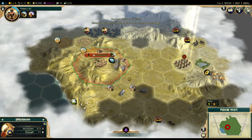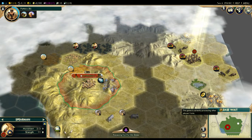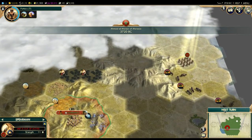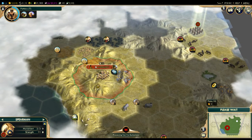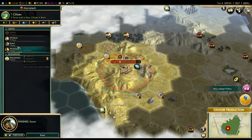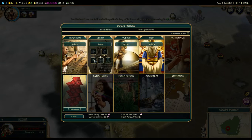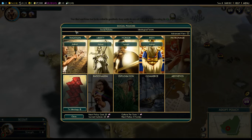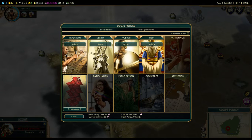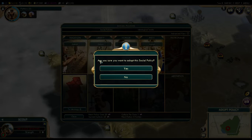Marrakesh is going to need a lot of support. We discovered mining, so if we want to hook up the gems, we need a worker — a civilian unit to improve it. I think I will go double scout on this large map. We're definitely going for the tradition social policy tree — there are four social policy trees available at the start in the ancient era. Given the lack of food in Marrakesh, we definitely want to go for tradition.